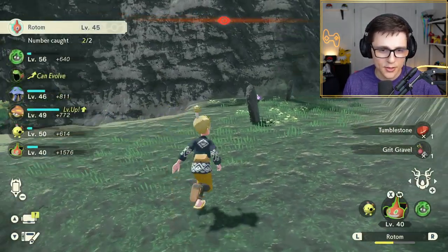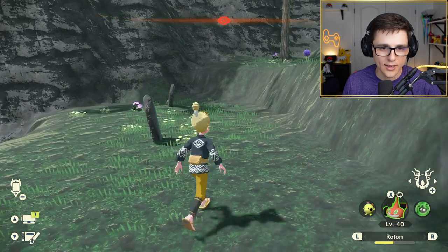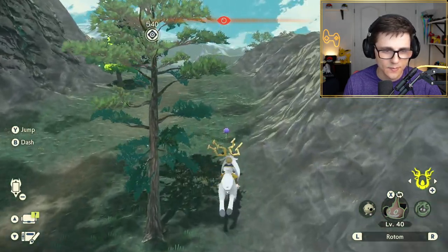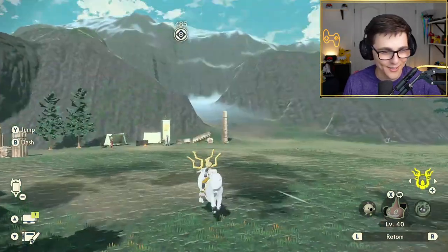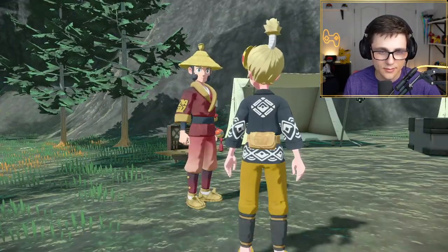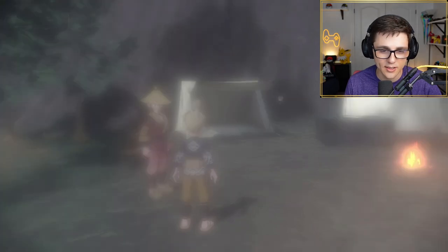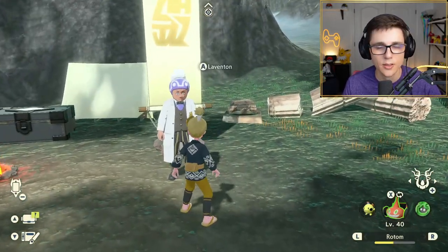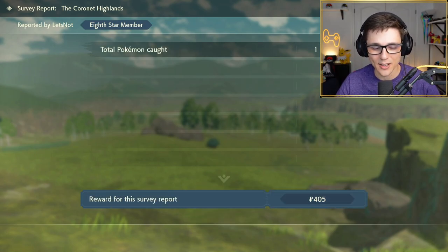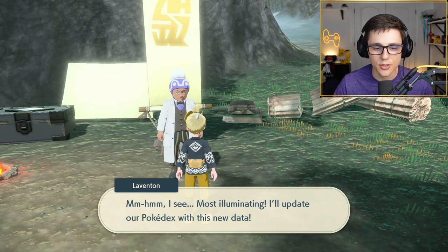Now that we've caught Rotom, I'm going to travel back to one of the camps and then head back to town. Actually, you know what — I'm not going to toss him in the party because we don't actually have to. We can leave him right there and select a Rotom from the pasture. So we caught ourselves our second copy of Rotom. Now we're going to jump back into town and I'll show you guys how we get the items for him.